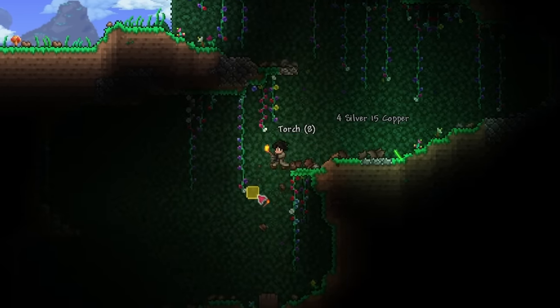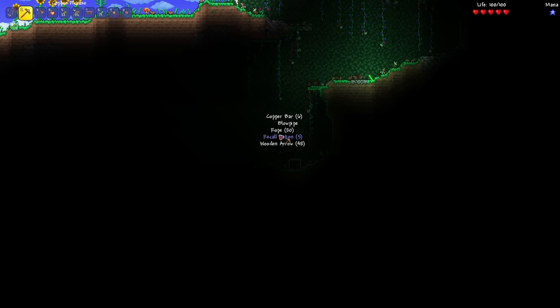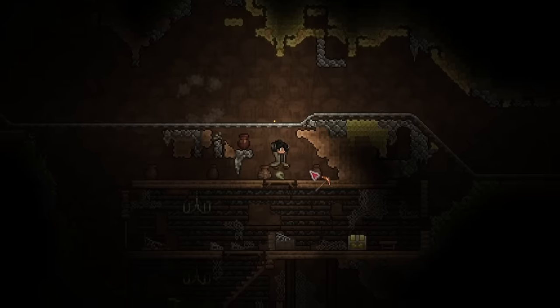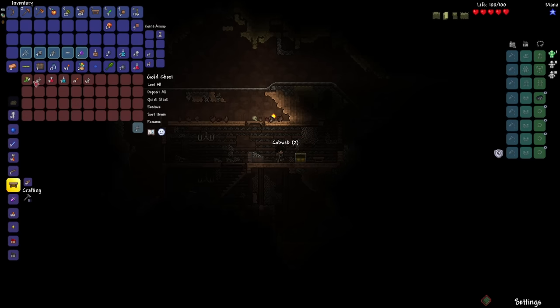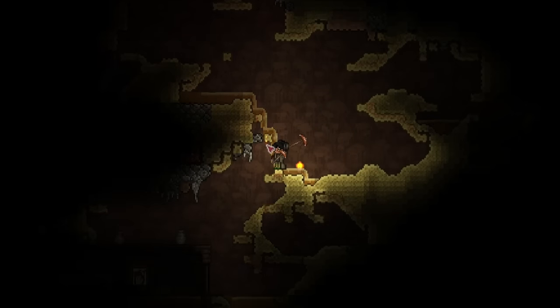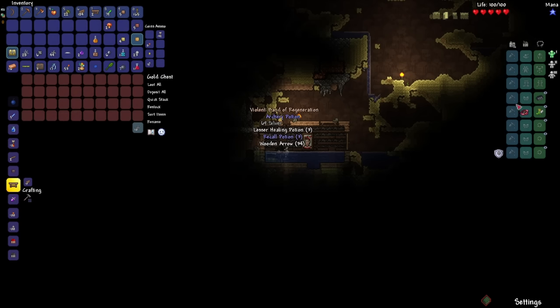We found some arrows inside a chest, and we also got the Jagged Climbing Claws. Here's a cave — hopefully I can get some more arrows. Oh yeah, right here. We got the Blowpipe! That does indeed count as a ranged weapon. Wooden Boomerang I will not be counting though. There's a chest. Oh my god, yes! I love it when I get early Hermes Boots. And another one down here too. Wow. Band of Regeneration — I will take that. We got a pretty good start.